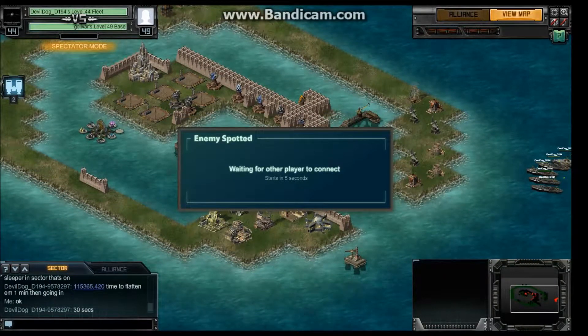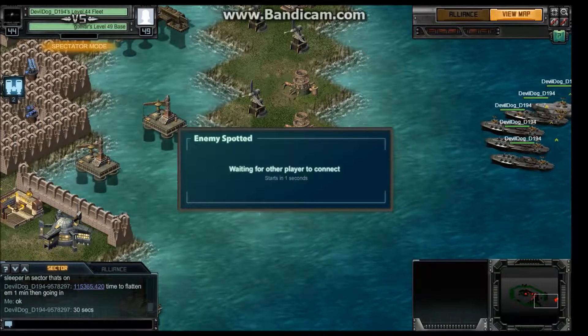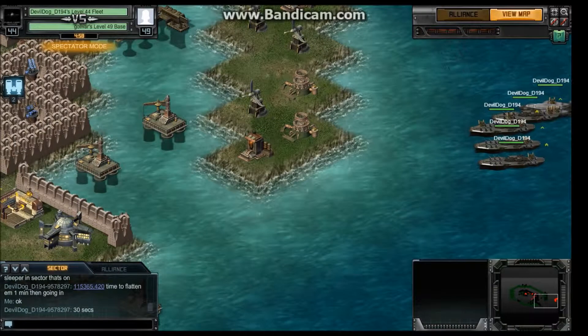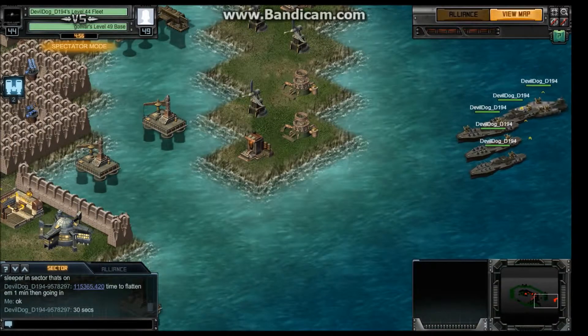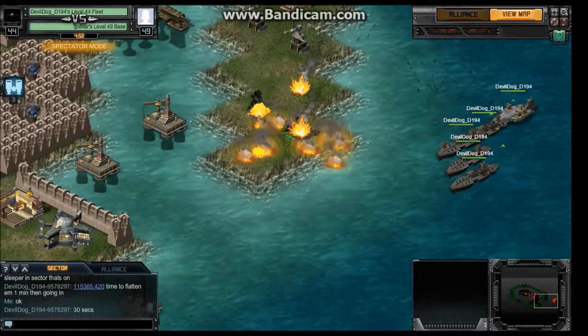He's about to get murdered. His suit consists of four tritons and one — that's a floating fortress.